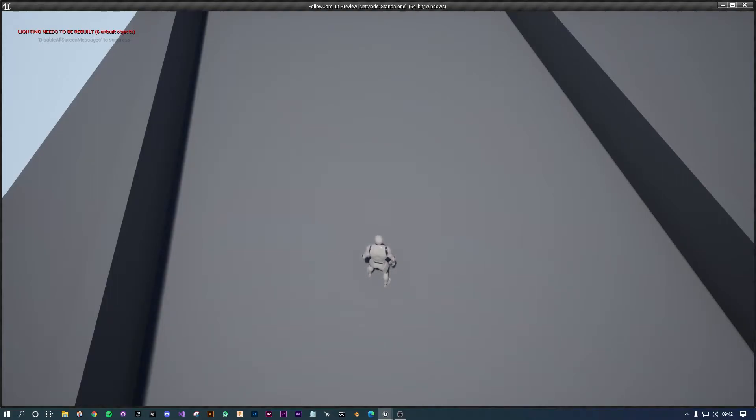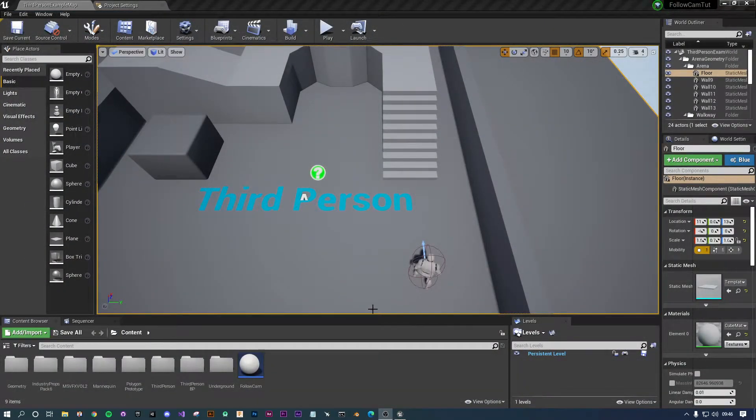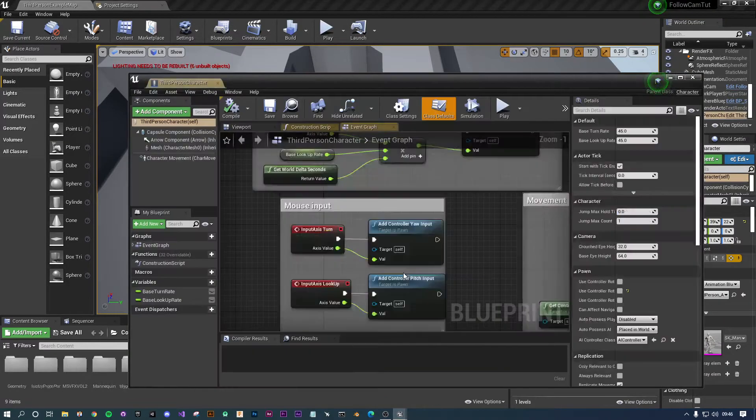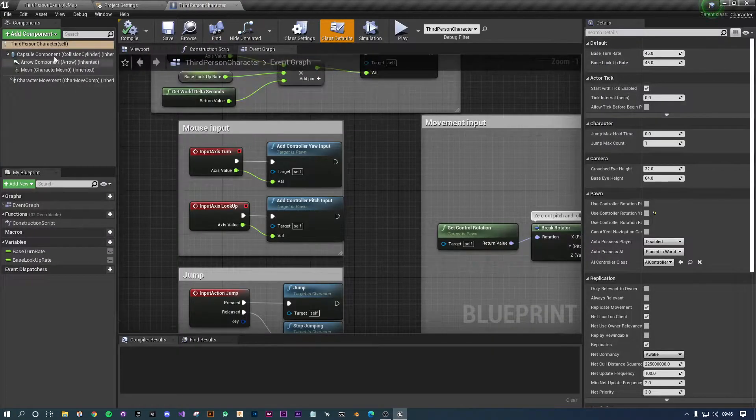With all that out of the way, let's get straight into how we do it. You'll need a third-person template. If you go into your third-person character, you'll notice I've actually removed the spring arm and the camera — essentially you need to disconnect your player's camera. We're creating a separate camera to follow the character through the level. So first, come in here and delete the camera from your character.